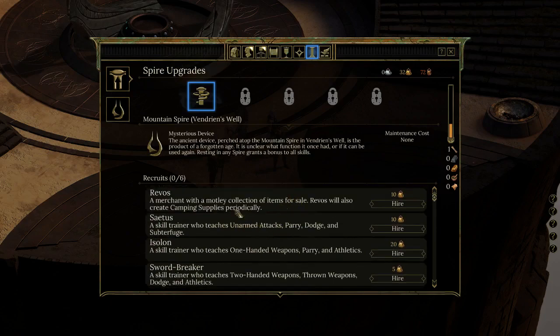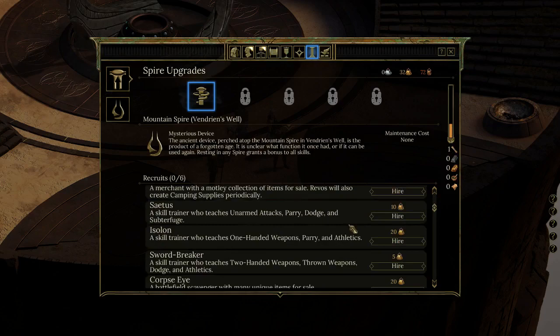Look at all these things down here. Revos — a merchant with a motley collection of items for sale — will create camping supplies periodically. You can hire them for 10 bronze rings; I have 32, but is that an overall cost or does it cost more periodically?